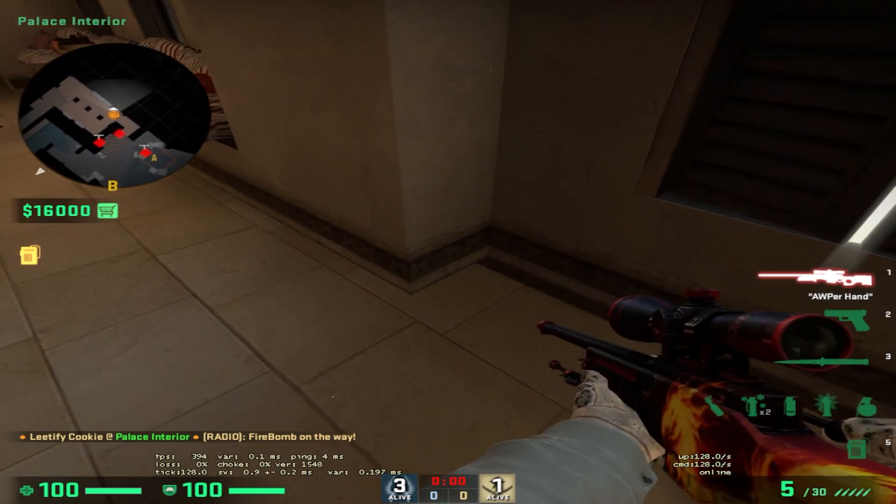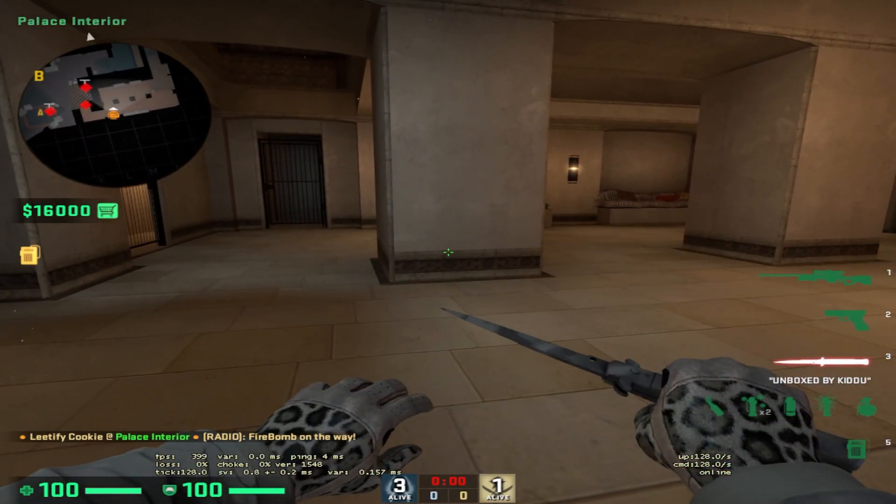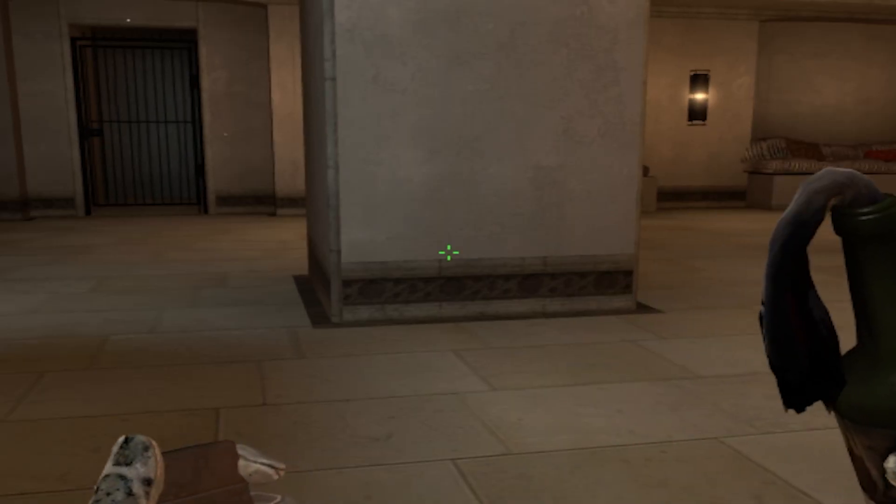Position yourself hugging this wall right here next to the sofa, crouch, and generally look towards this area on the wall. I'm using this line on the wall for reference.